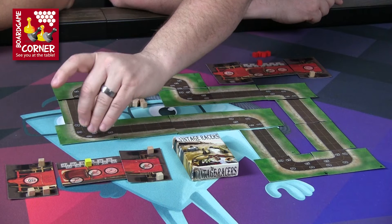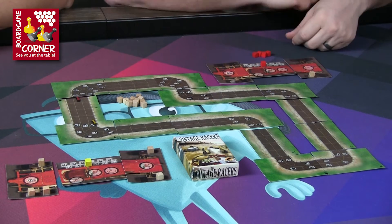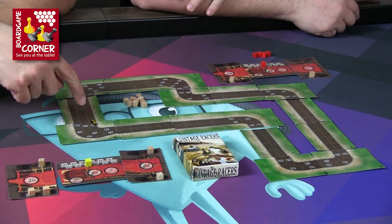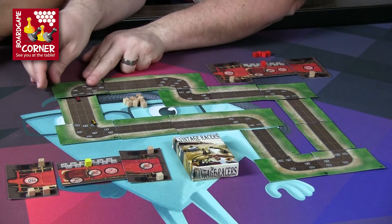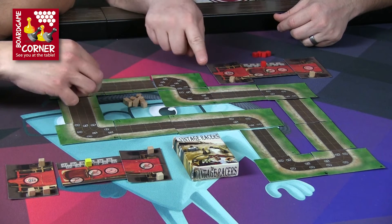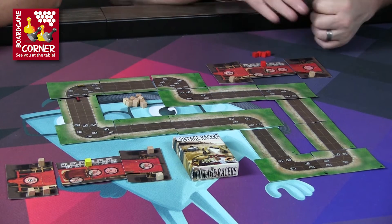I'm going 70, you're going 80. Moving seven spaces and tapping the brakes — that put me 10 over through a 60 corner, so I'll use my last tire. You're going 70 and moving to the outside track. Going to the outside you can back up to three positions, or cutting through the middle to move six or seven spaces.